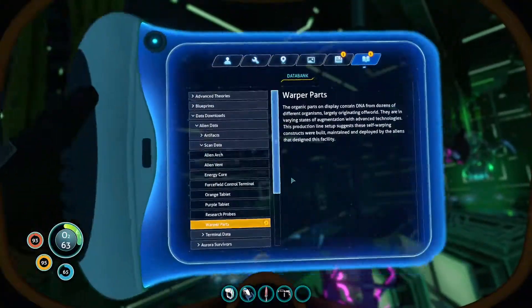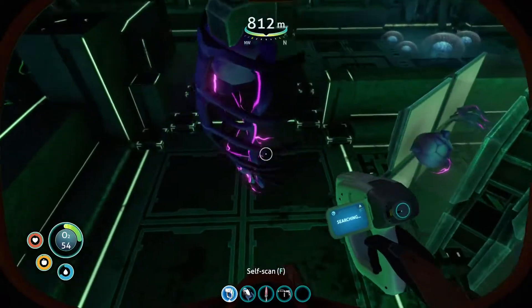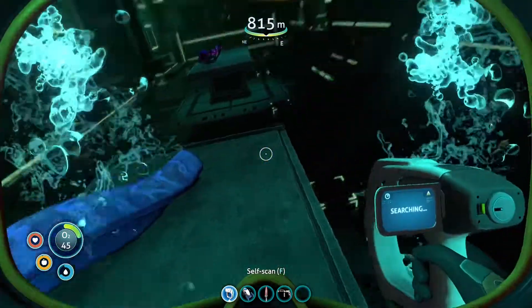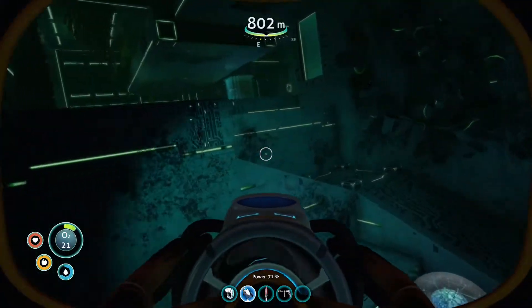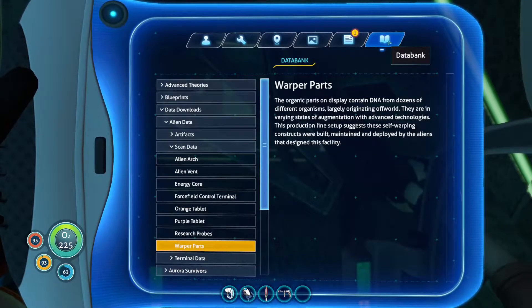Warper parts — as you can see, these are the different pieces of the warper because they're genetically created. It's so cool — the warpers are awesome. I mean, they're terrifying and annoying as hell, but they're awesome. Warper parts: the organic parts on display contain DNA from dozens of different organisms, largely originating off-world. They are in varying states of augmentation with advanced technologies. This production line setup suggests these self-warping constructs were built, maintained, and developed by the aliens that designed this facility.